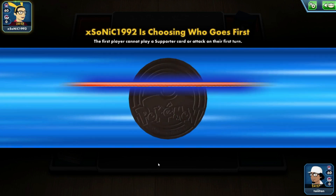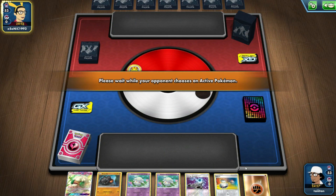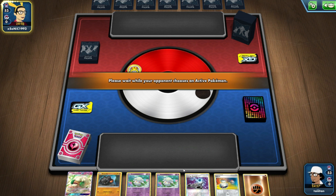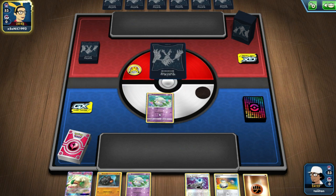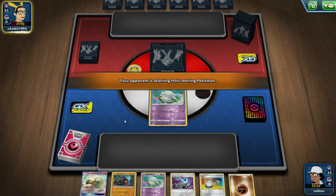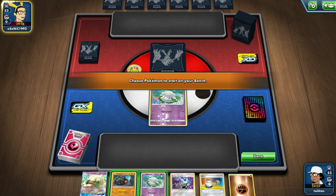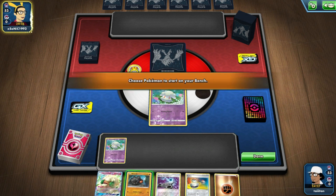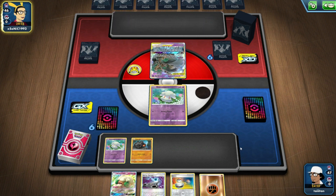The fairy types are kind of lacking — obviously we're not getting fairy types anymore. Everyone knows that since the Sword and Shield era we've not been getting fairy types, which does suck. I feel like fairy types were kind of good. And dragon types too — no new dragon types either. I would have loved to see some fairy type Pokemon added, like Alcremie as a VMAX — that would have been a good card.